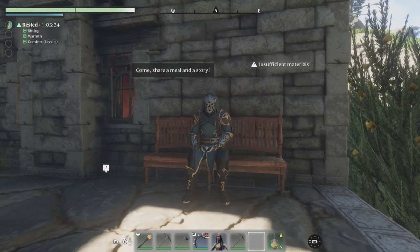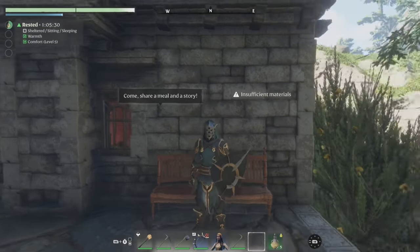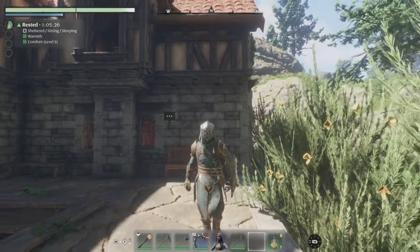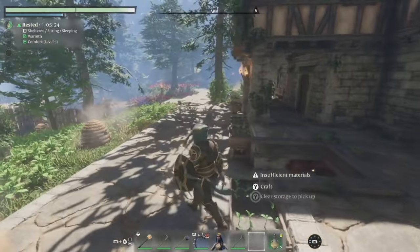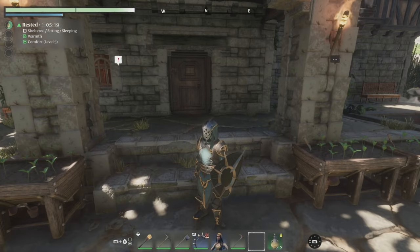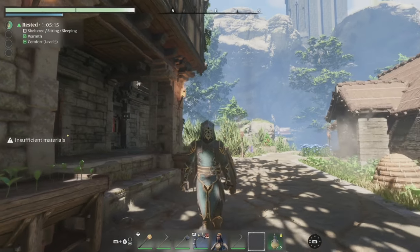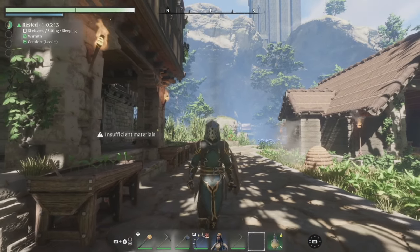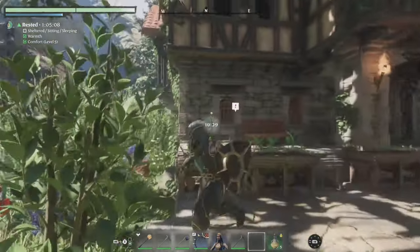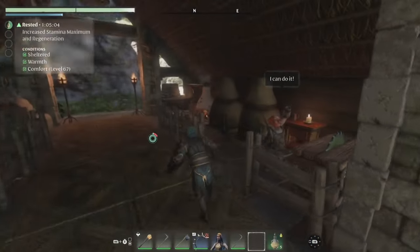Welcome back to Enshrouded. The game has had its first major update called Hollow Halls. There is so much to go over here - new quests, dungeons, planets in pots, round doors and windows, you can sit down, there's new trees you can plant, a new UI, and magic chests now give you the ability to access their inventory when you're crafting things.